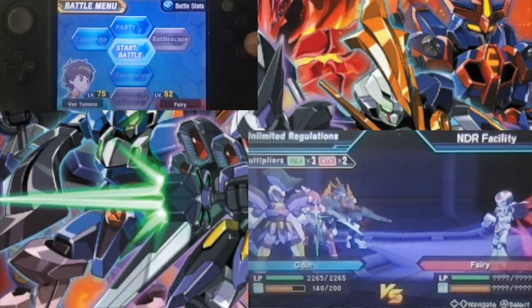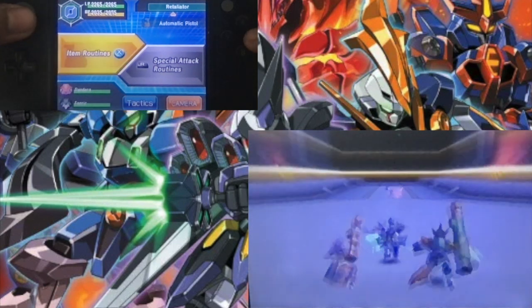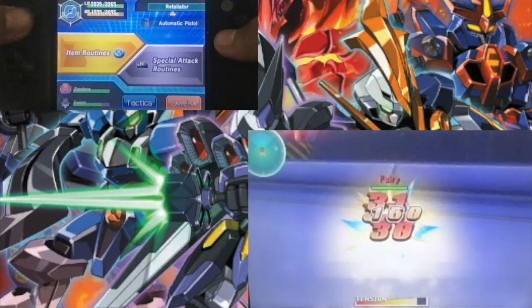In the anime this is a four-on-one with Kaz, Amy, Justin, and Van. Amy and Kaz get murdered immediately. Then Van and Justin together take down Fairy. Fairy is an annoying LBX to say the least. It's one of the ones with the long-ass health bar, and it's also a Strider frame so it's fast as hell.